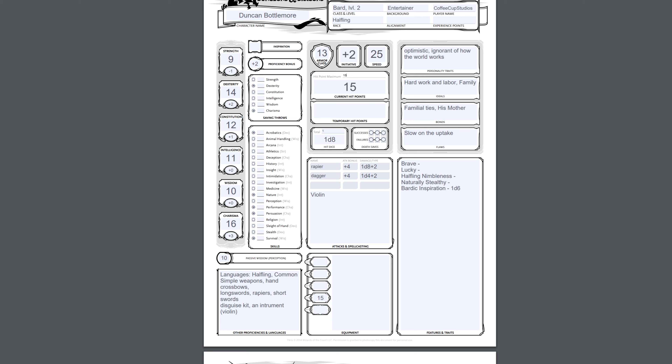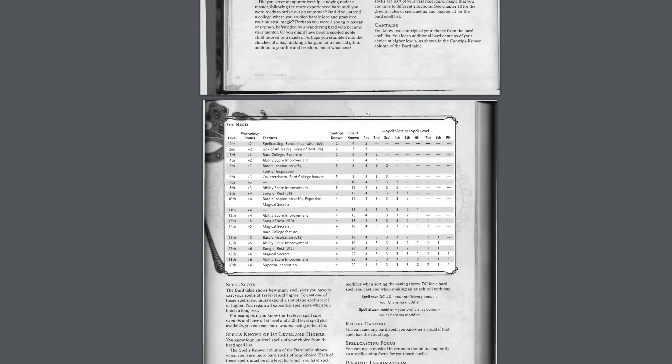Change the max health there. The next thing we need to do is go back down to this table and check what other things we get. Our proficiency at second level does not change, so we can leave that alone. We do get two new features which I will look into. Our cantrips known is the same, our spells known goes up by 1, and we also get one more first-level spell. So first of all, let's cover these features real quick.